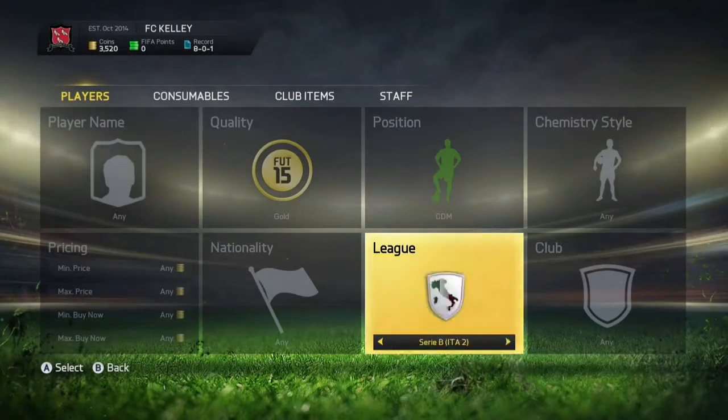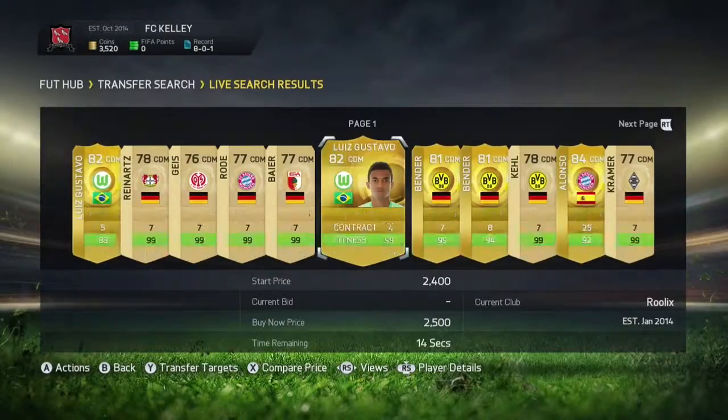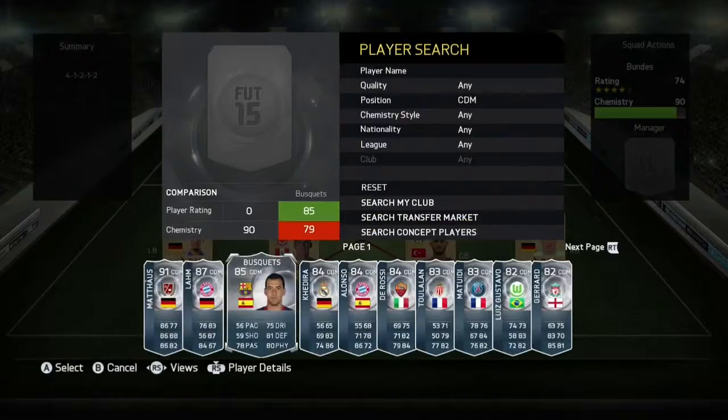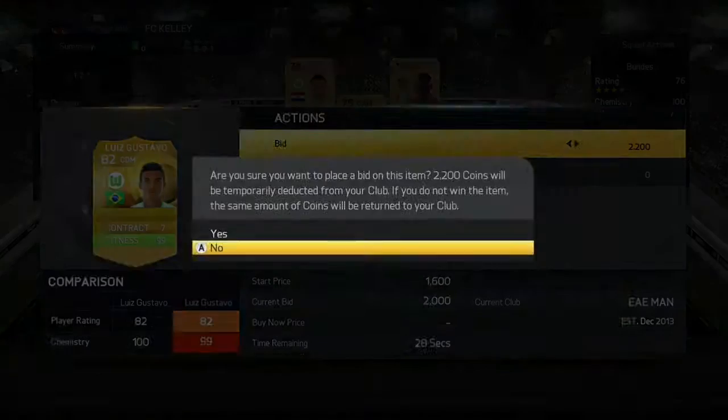What is up guys? I am JKL17 and welcome back to episode 4 of my Road to Glory. We're now in Division 9, we've got some coins to play with, and we're going to make a couple purchases. The first one we're going to buy is the CDM from Wolfsburg, Luis Gustavo.